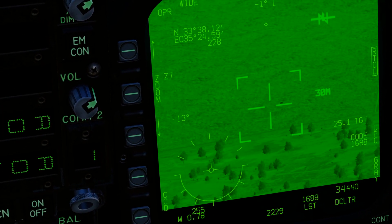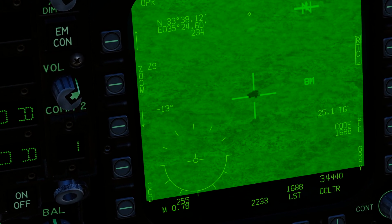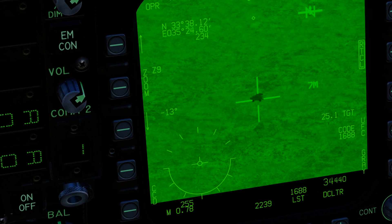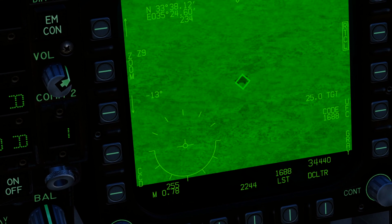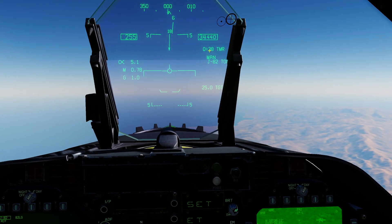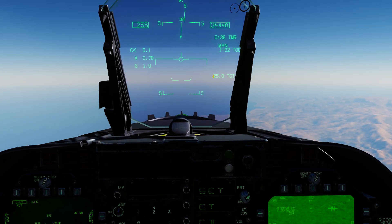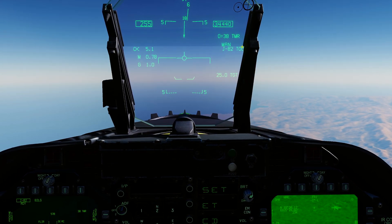There he is — there's our guy. We're going to zoom right in on him. Put your cursor on the target area you want to designate and press TDC to put a diamond over it. Now we've got symbology on the HUD — it says GBU-38, TMR — same thing there. We've got a range of 25 miles to target, so it gives us a target range and a TMR, which is time to max range.